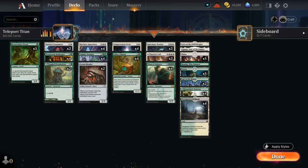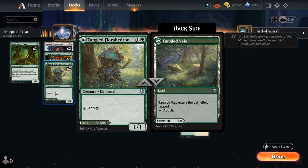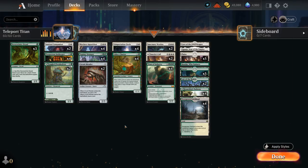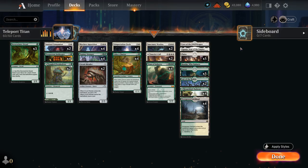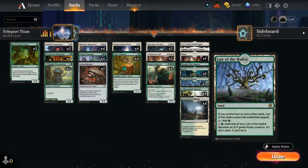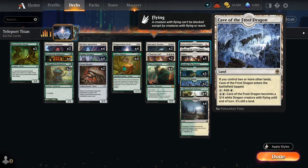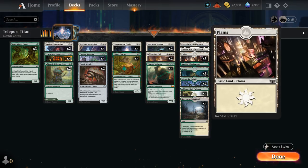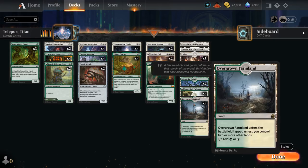The deck also includes Neverwinter Dryad at one mana to ramp — you can sacrifice it to grab a Forest — and Florahedron which can be played as a tap-land or a ramp creature to potentially play a turn-three Chariot. Two copies of Amiria's Call serve as nice finishers, generating a pair of 4/4 Angel tokens and making our other non-Angels indestructible. The mana base includes Lair of the Hydra as a creature land, one Cave of the Frost Dragon, channel lands Iganjo and Boseiju, and plenty of basics to search up with Topiary Stomper.